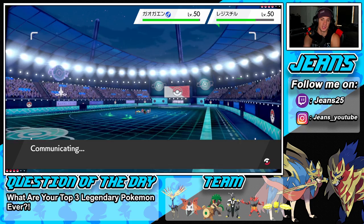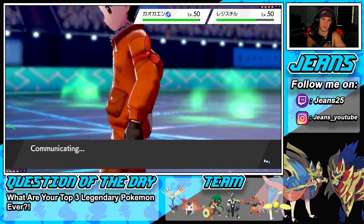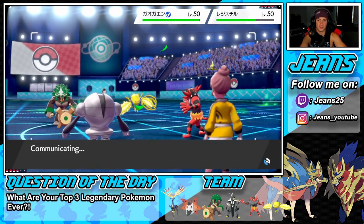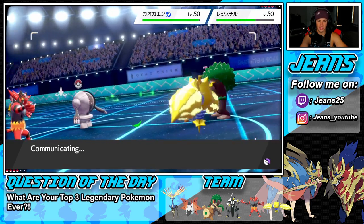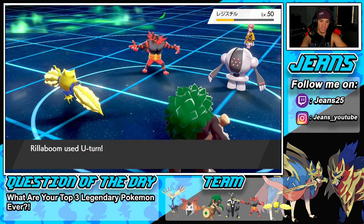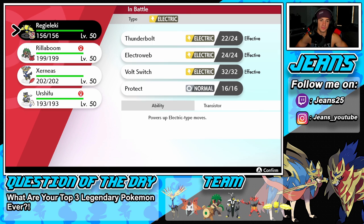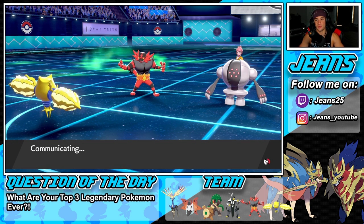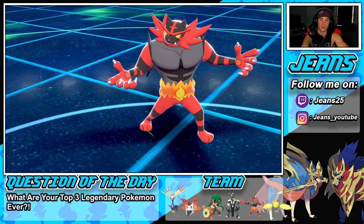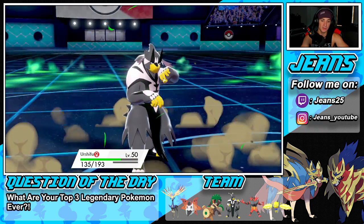Registeel doesn't protect so I'm able to get off another Thunderbolt — huge power! U-turn comes out, and I think he's gonna Body Press into Regidrago which is on Focus Sash. I'll roll out with Urshifu. If he brings me to my Sash we can always protect Regidrago next turn. He does double down into Regidrago — tough news. He Body Presses into Urshifu so now I can Thunderbolt plus Surging Strikes for a potential double KO.